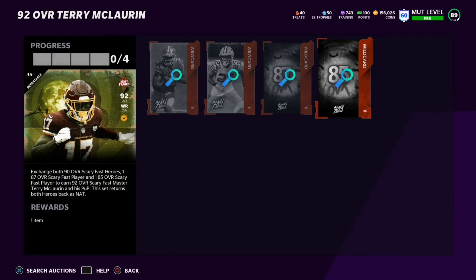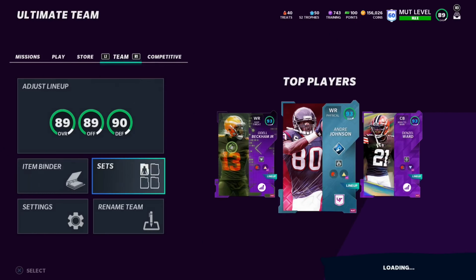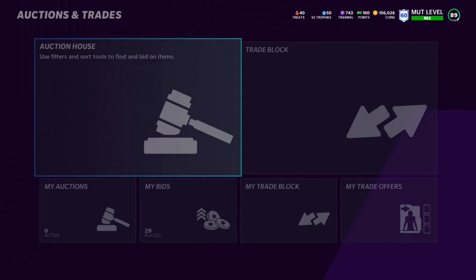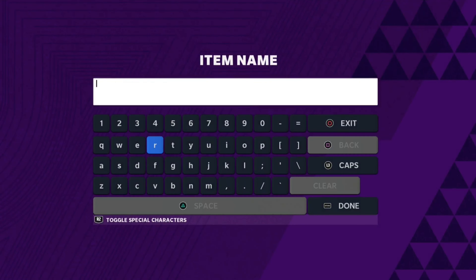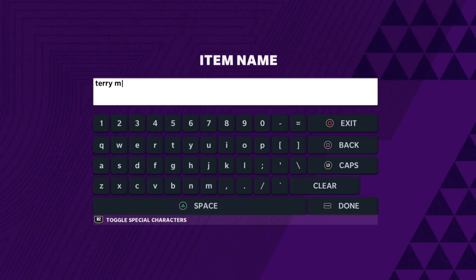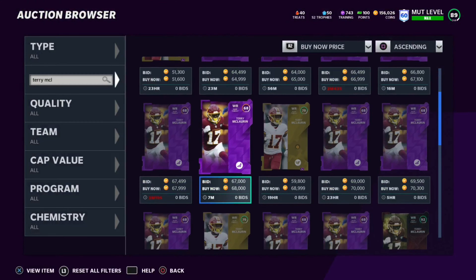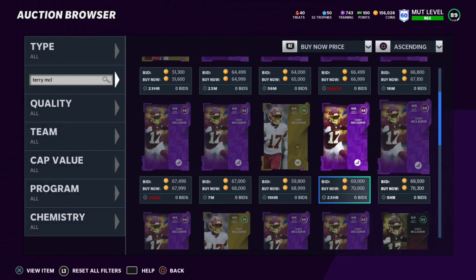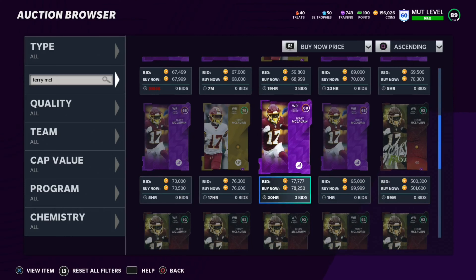I want to look into Terry McLaurin's price and his power up card. His power up is about 65k and his main card is around 501k, so looking at this it would be about 560k if you sold it - about 510k after tax. So you'd be down about 150,000 coins but you'd have two 90 overall NAT players.